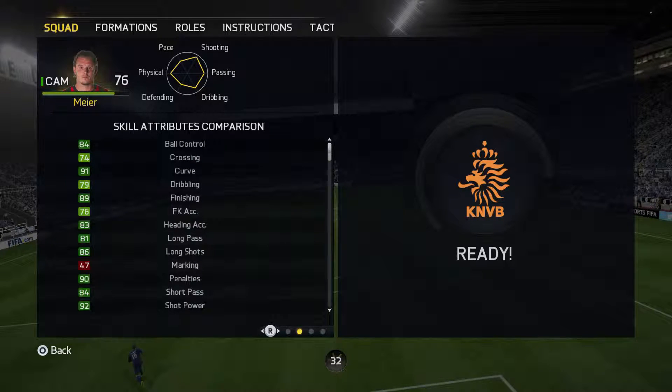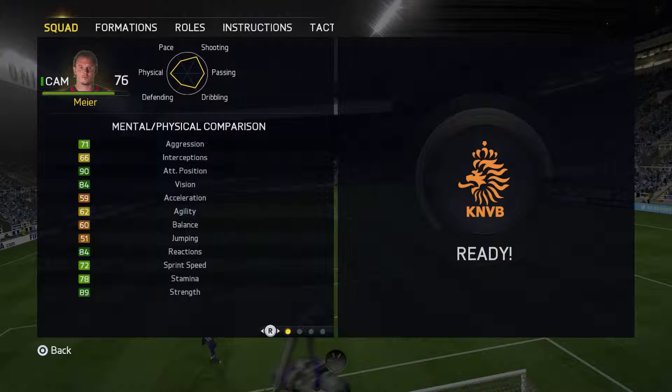Looking at his physical stats, he's got 59 acceleration but 72 sprint speed. I always prefer better acceleration than sprint speed, so he was slow. His agility is low — he is like a tank out there. He's just not going to be moving through defenses. He's got really good strength though, which helps out, definitely if you come up against a slower defender around the same pace as him.